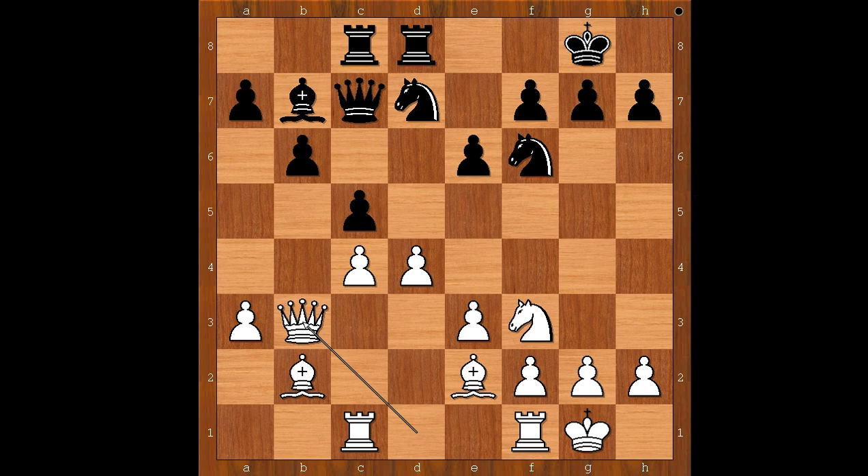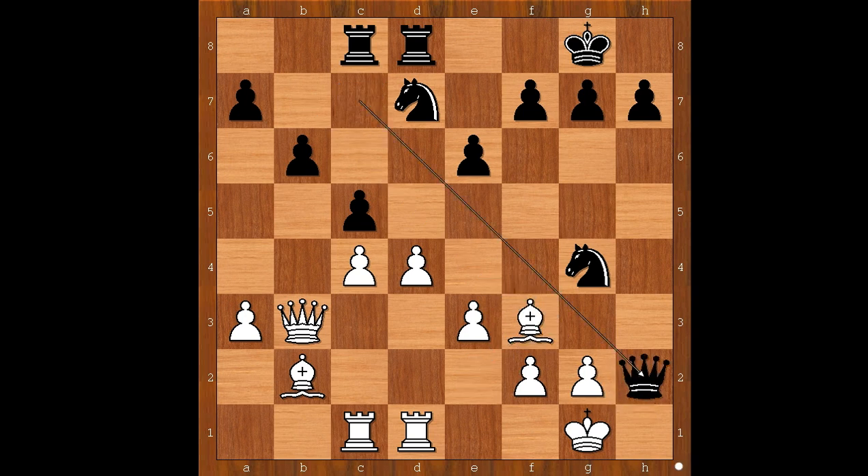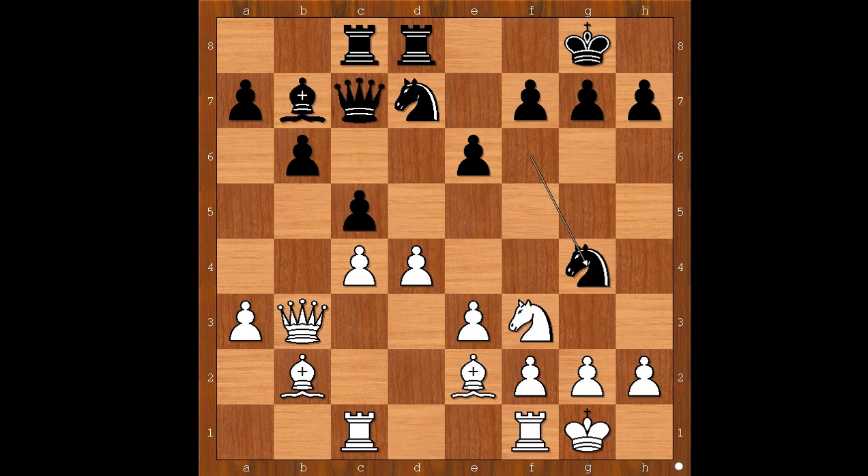Anand played knight to g4 with a serious threat. What is the threat? If a random move, then bishop takes on f3, and after bishop takes, queen takes on h2. Back to our game — Magnus Carlsen played g3, defending but weakening the light squares around his king.